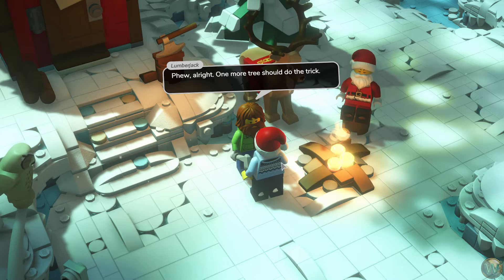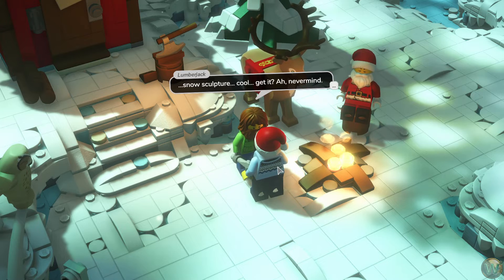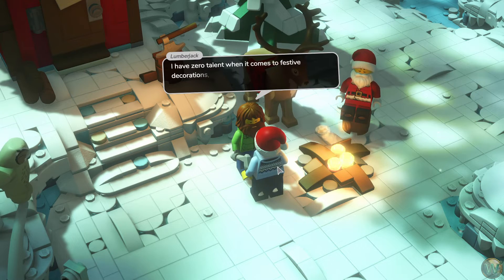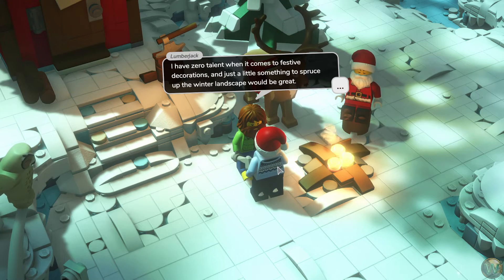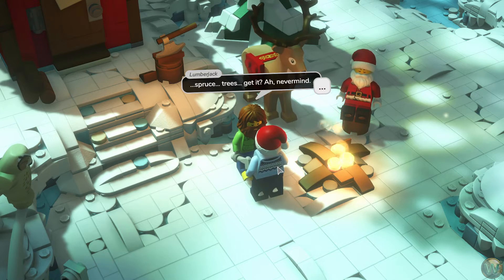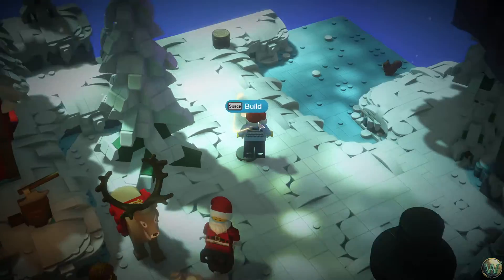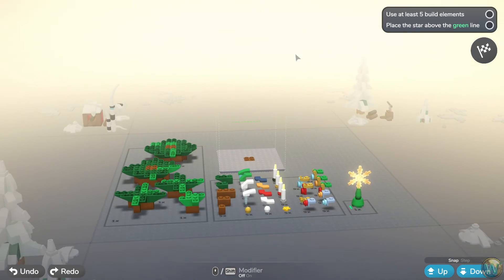The lumberjack says one more tree should do the trick and compliments the snow sculpture — 'snow sculpture cool, get it?' He then asks us to build a Christmas tree since he has zero talent for festive decorations, just 'a little something to spruce up the winter landscape — spruce, trees, get it?' More puns today. We need to build a Christmas tree.